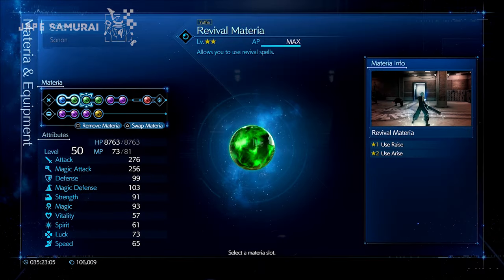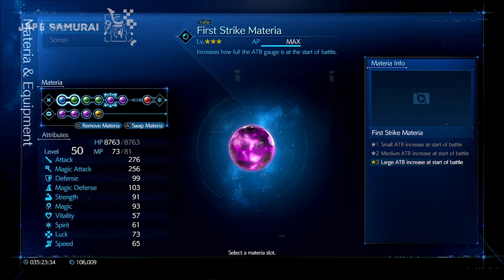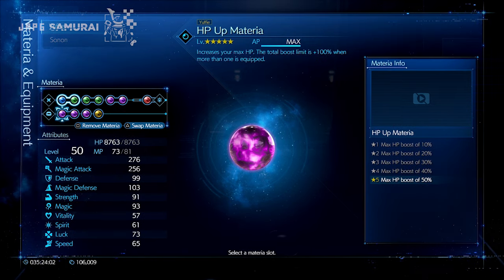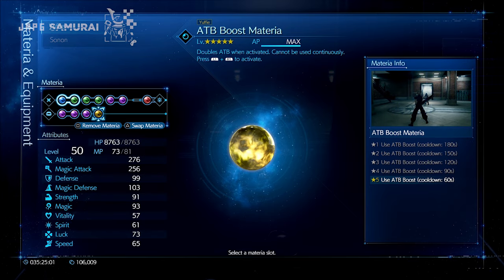Revival materia so you can use Revive. Time materia is really optional — you can replace it with a healing materia for emergency heals. First Strike materia is a must for ATB charges at the start of the round, and put ATB Assist materia so you can help Sonon fill his gauge since he's a bit slow in doing that. Two HP materias for more survivability and Skill Master materia to produce more ATB charges, plus ATB Boost materia if you need a quick ATB fill.